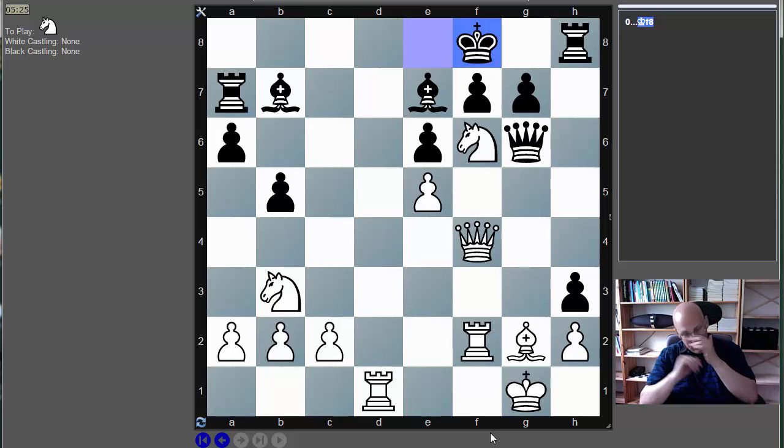An interesting move is also Knight d4, intending maybe Knight takes e6 and then a discovery. But I don't see what I'm doing after g takes — if he just takes my knight, my most dangerous attacking piece is gone. Queen d4 is a move attacking the rook, but maybe he can just go Rook a8 and then take on g2 next. Very, very irritating position.